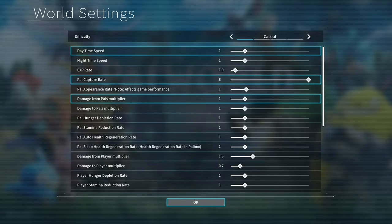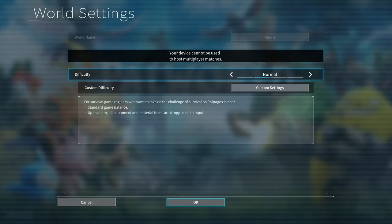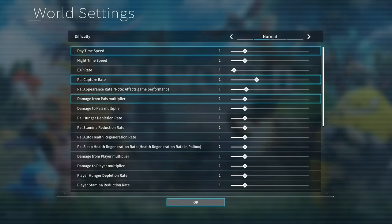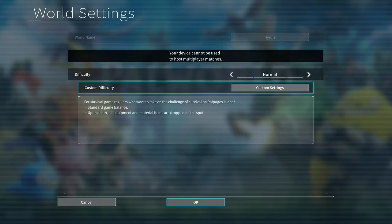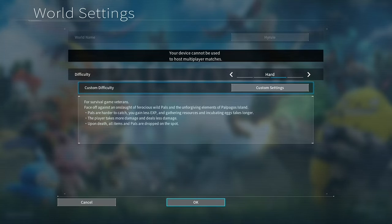The casual mode has 1.3x experience gain and a max capture rate of 2. Your player does 1.5 damage and only takes 0.7 damage. You're also getting 2x on item drops and gathering, with instant egg hatching. That is compared to normal, which would be the standard experience — all of the settings are set to 1, with a 2-hour massive egg.